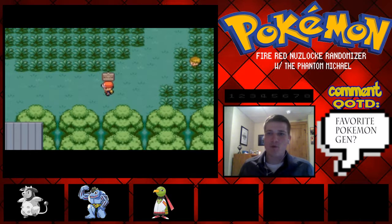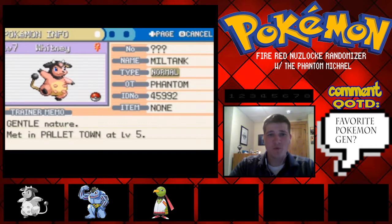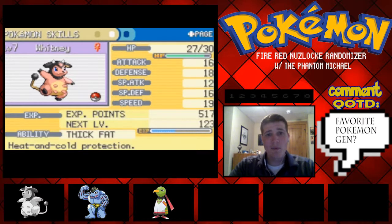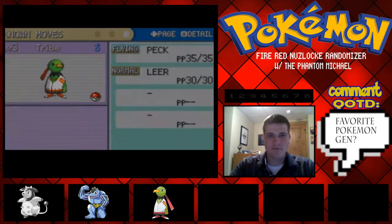How's it going, everybody? The Phantom Michael here, bringing you the next episode of our Pokemon FireRed Randomized Nuzlocke Challenge. I want to thank everybody for watching. Let's do a quick team recap. On today's episode, we're going to get through Viridian Forest, and then I may or may not do a grinding montage mid-video to get ready for Brock. Let's check out our mons. We have our starter, Whitney — she's level 7 with a gentle nature, rocking Tackle and Growl. Then we got Brady, our Machoke, rocking Low Kick, Leer, and Focus Energy. And then we have Tribe, the Zatu, with Peck and Leer. That's all we got.